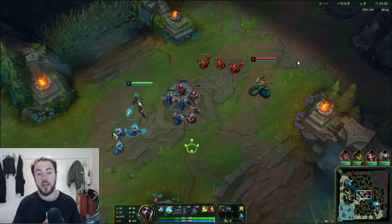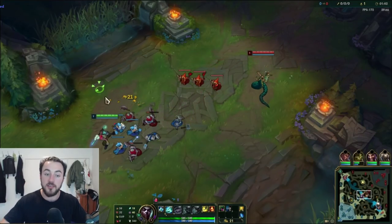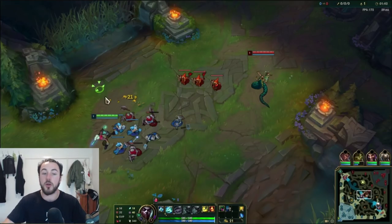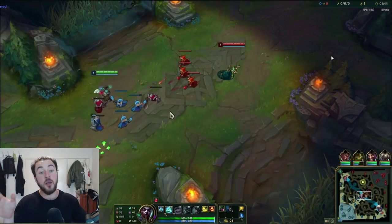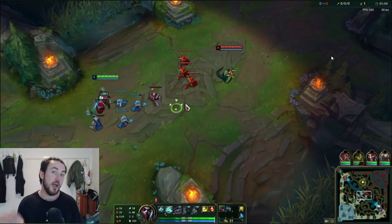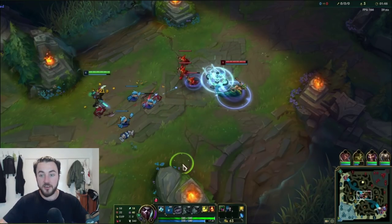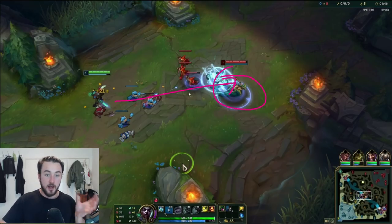The days are gone where you can just Q through the minion wave level 1 — because what actually happens is the wave gets stuck in a really awkward position, they're going to hit level 2, the wave's going to be here, and you're not going to be able to trade aggressively because they're so close to the tower. What I actually tend to do is just auto-attack and only use Q to last hit. Ideally, if you can use Q to last hit and Q this person at the same time, throwing a Q in that direction, that would be ideal. You see what I did there? I last hit with a Q and threw it through to hit Cassio as well.